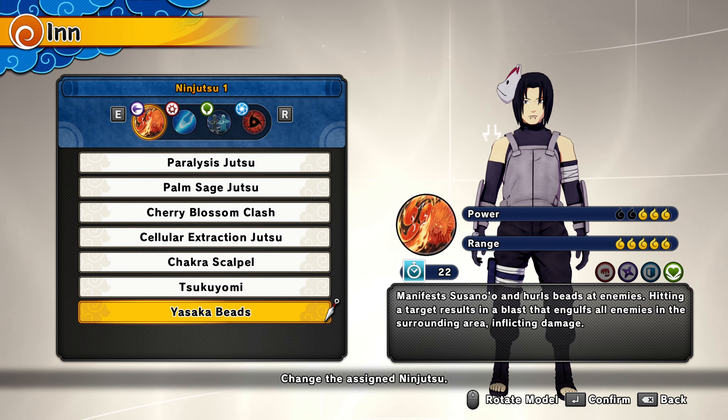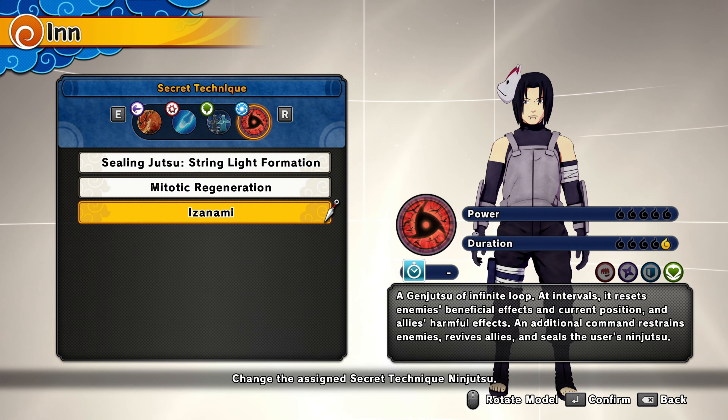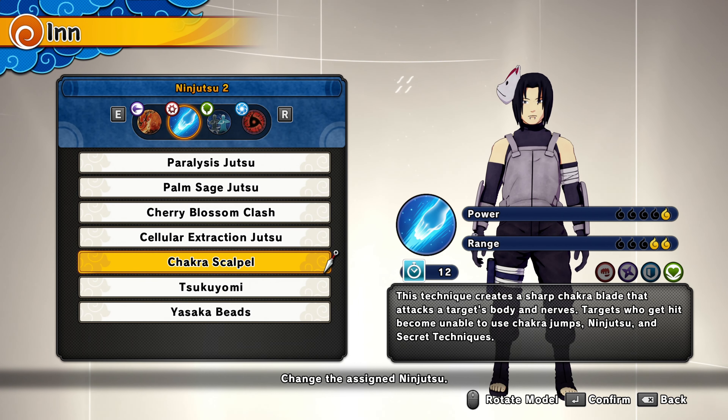For the first ninjutsu, we got the jutsu where the Susano activates and he throws those shuriken-type things — really good, a lot of damage from far away, really good. For ninjutsu number two, I have the chakra pulls. I don't have a lot of heal jutsus — I'm trying to get more — but that's why I went with this one.